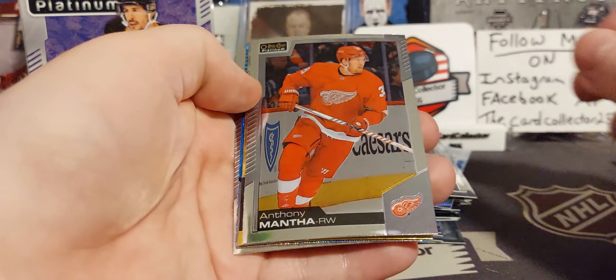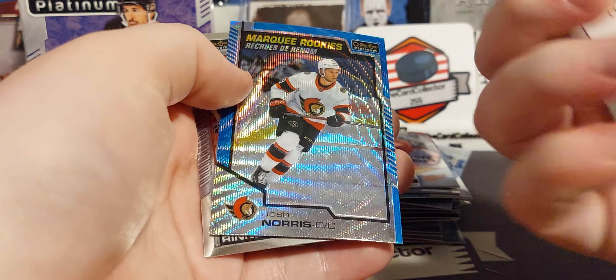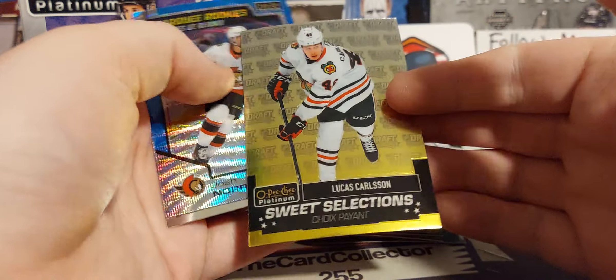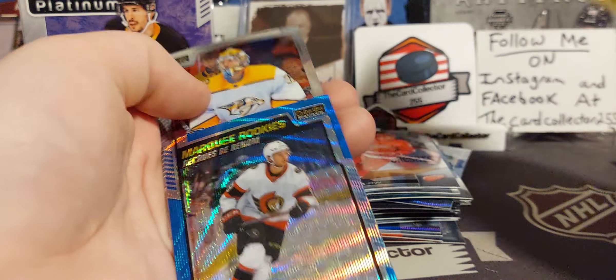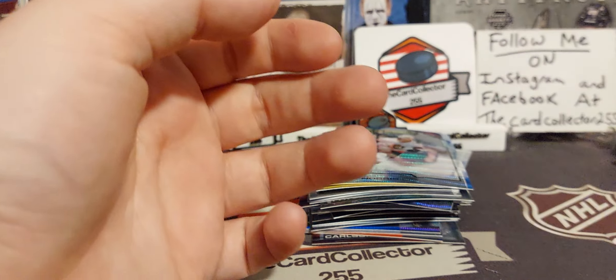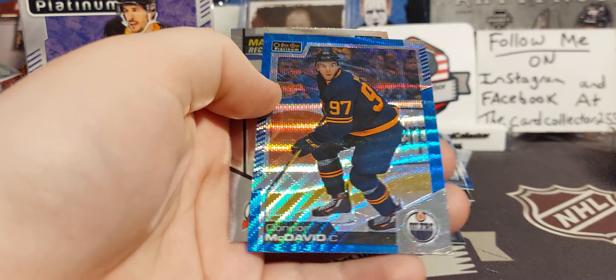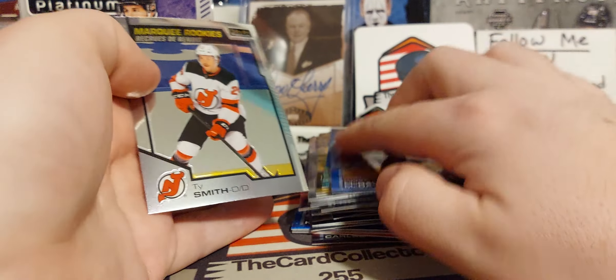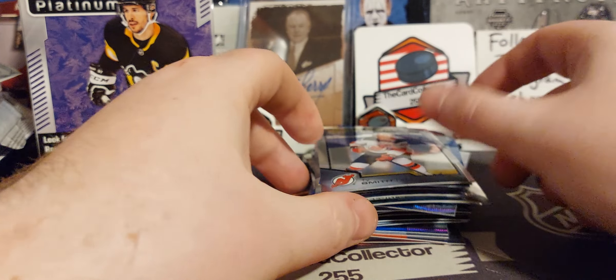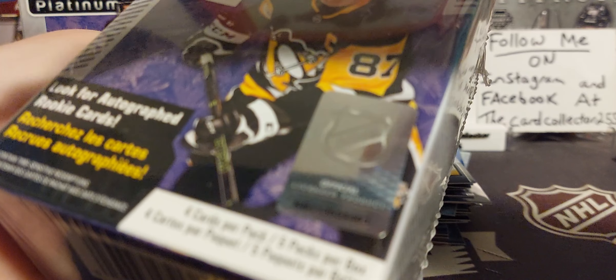Oh, we got something gold — it looks like a Sweet Selections. Non-numbered, it is just a gold Josh Norris blue — that's a nice one, probably the best rookie we got so far. And a Pecorine last pack out of this box. Morgan Rielly. Very nice McDavid blue — pulled a few of his before but not bad. And Ty Smith. Two more boxes to go, fingers crossed we hit something good.